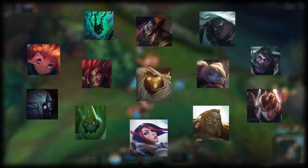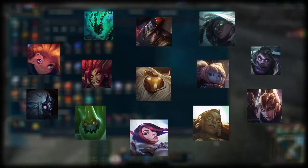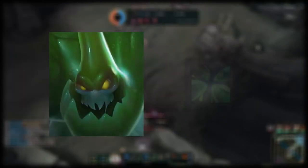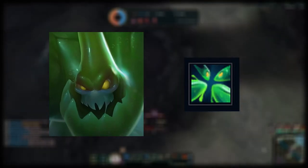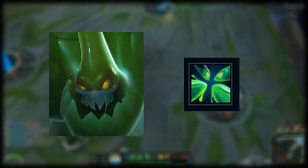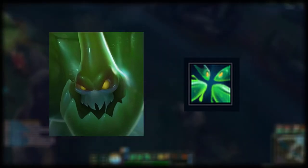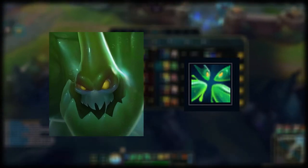Now here are all the champions that have some sort of RNG aspect. These aren't in any order except for the last one, so I'll start with Zac. Zac's passive drops a blob whenever he uses his ability on an enemy and will heal him if picked up. The placement of the blob is where the RNG comes in — it can drop in the way he intends to move, or it could be in the complete opposite direction of a favorable outcome.